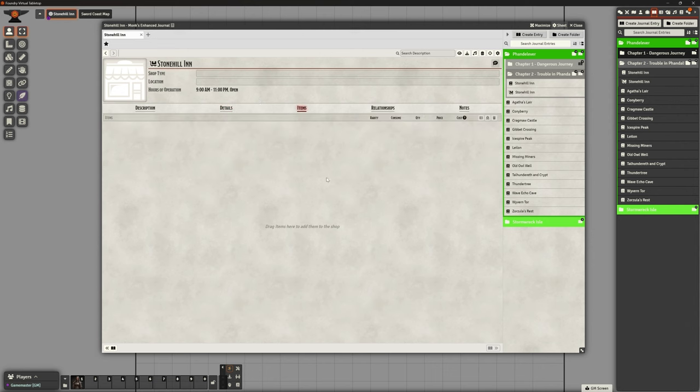We've got a description, a map for players to look at, some details, and items we're going to build. There's a 'Relationships' section and 'Dragon Marks' in the Monk's Enhanced Journal entry - I'm not sure what those do. If anybody's already using the Relationships feature, let us know what it's about - is it connecting buildings to buildings? The main thing I want to do here is populate this shop with some items.